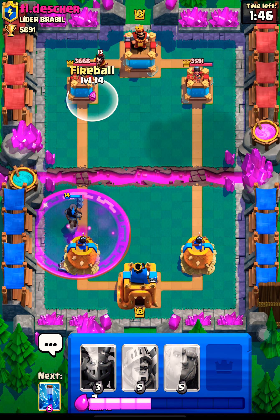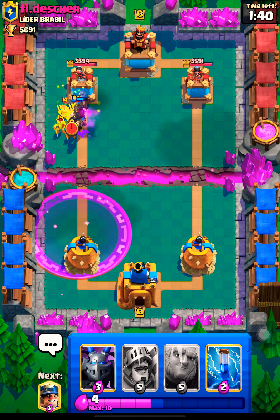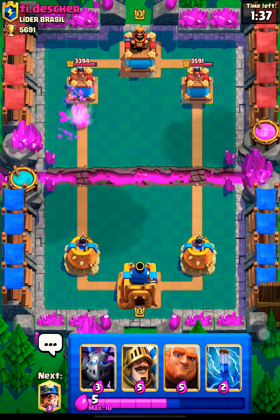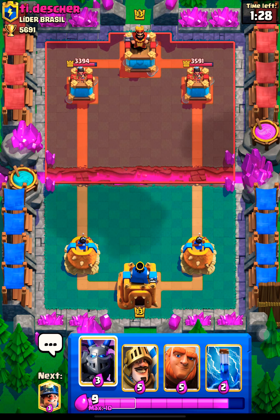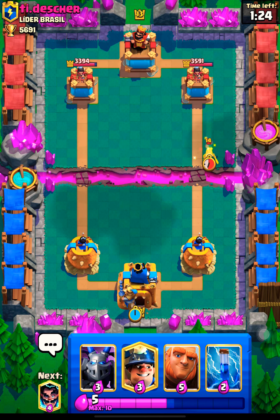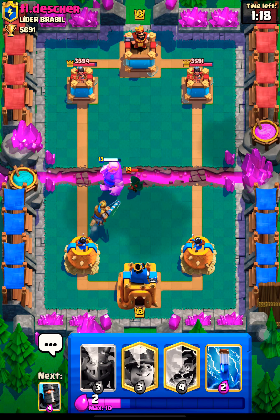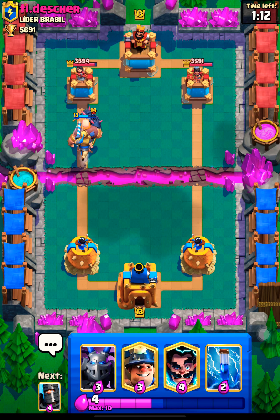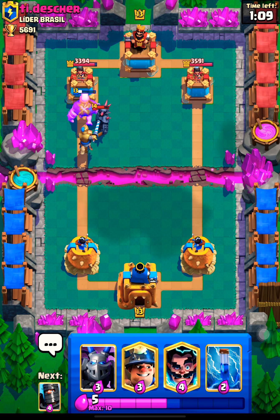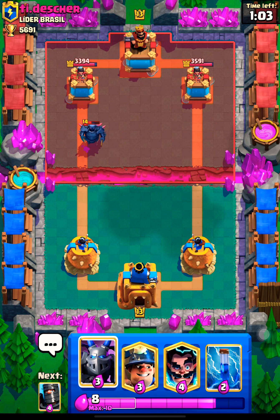This time I'll fireball though — and that fully takes out the lumberjack. It's okay to do prince, and we'll do giant like this. Look at that giant placement! The opponent doesn't have enough elixir so that prince is gonna be able to take out a lot of damage on the PEKKA.